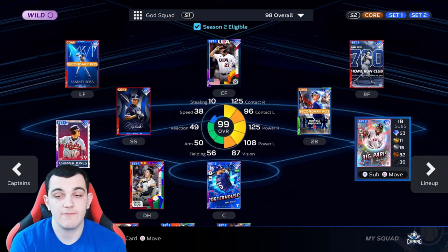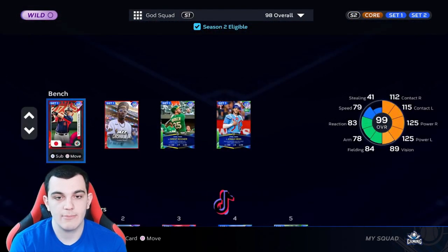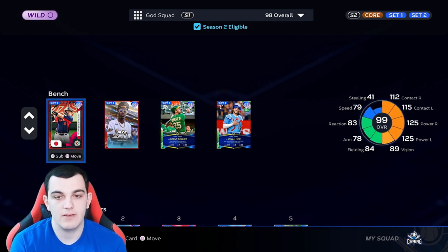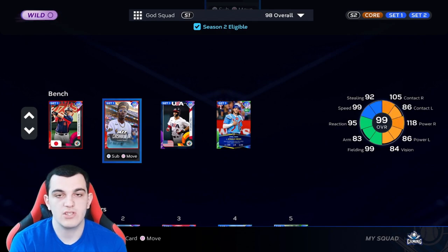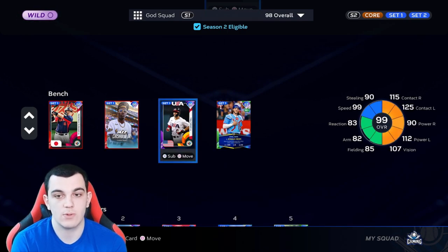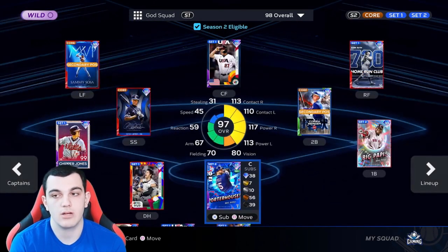If we look at the rest of my team, I've made some other changes. We have Corey Seager — obviously I got him right when he came out. We have Mike Napoli as a catcher on the bench. I put Murakami as my pinch hitter. I have a pinch hitter, an outfielder, and an infielder — one good against righties, one good against lefties — and then a backup catcher Jonah Heim. I also finally completed the Set 1 collection, got the final boss Pedro Martinez, and have him, Chipper, and Babe Ruth all on the team.